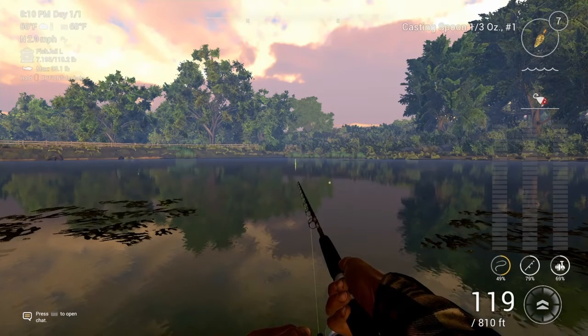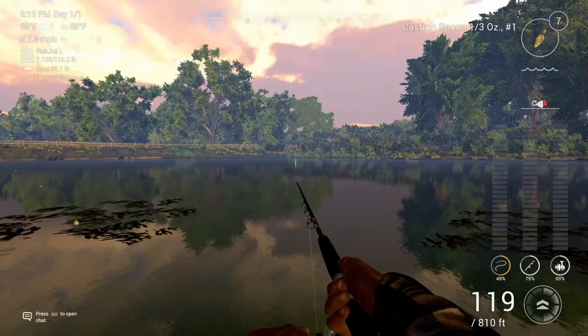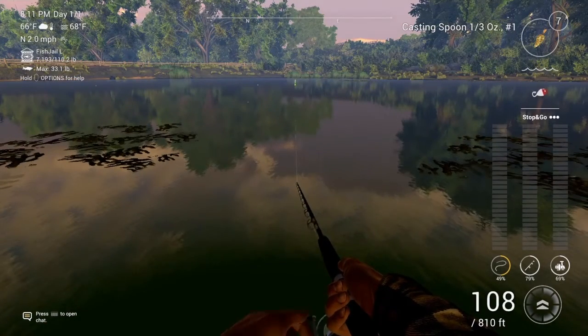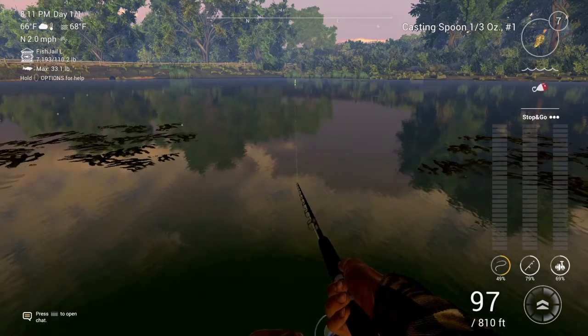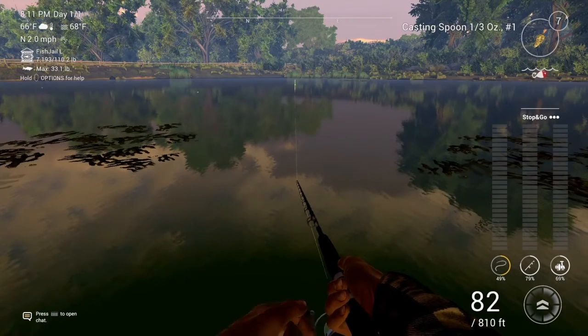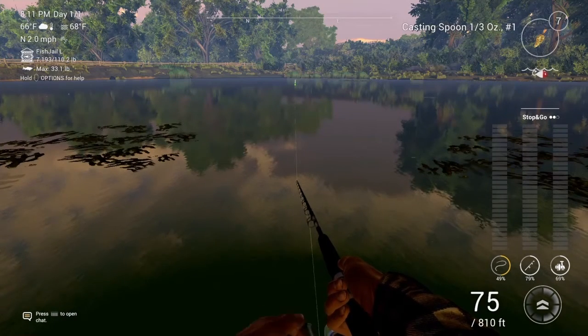All we've got left is a Spotted Bass, Grass Pickerel, and Channel Cat. When you cast out you want to do Stop and Go — which is just click and then tap the R2 button over and over again. You want to get three white dots because white is good.